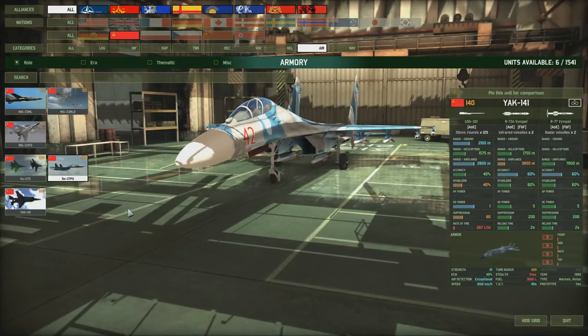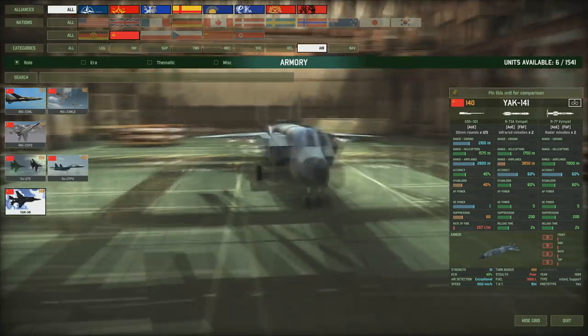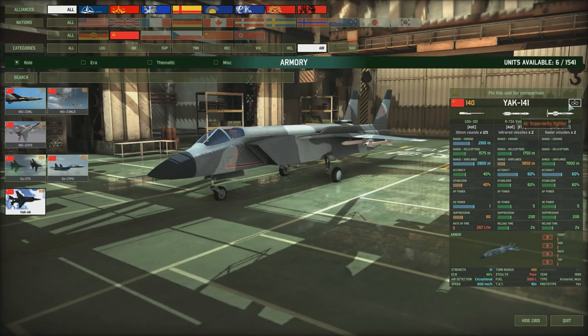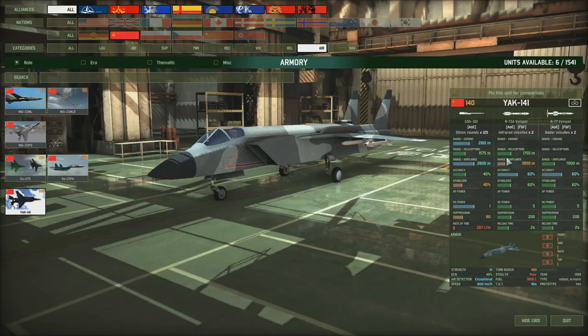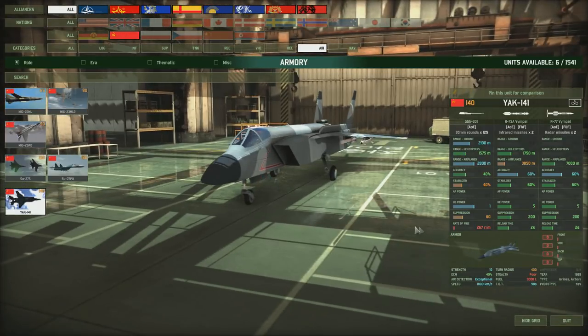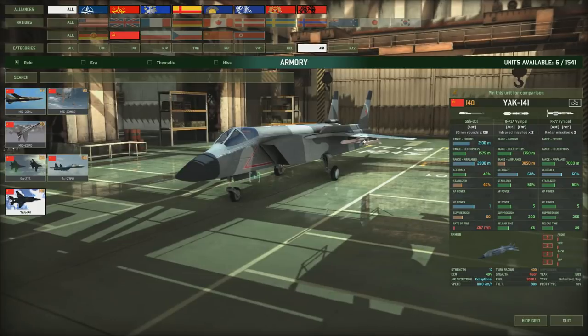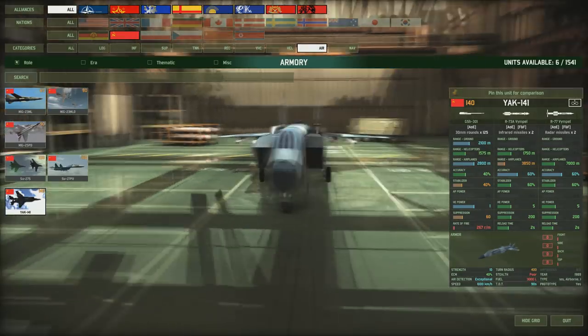The Yak-141 from 1989 has long, medium, and short-range weapons - 7,000 metres on its long-range with nice accuracy and stabiliser, similar figures on medium range, plus a gun for shooting helicopters. Its ECM is pretty decent and it's fast, so despite its unconventional appearance it's a pretty solid aircraft. The main weakness is its turn radius, so in a dogfight it will be outturned by slightly more expensive fighters with a better turn radius.